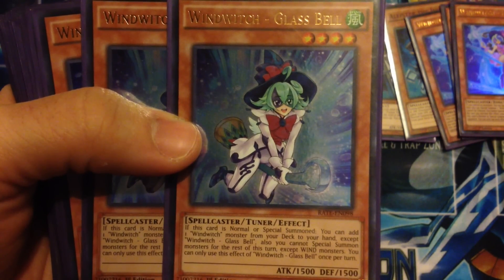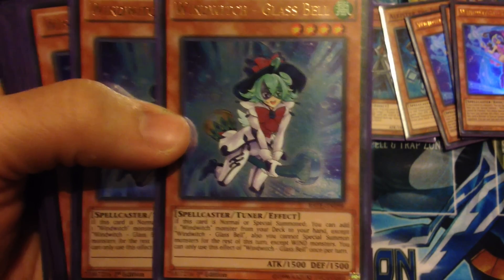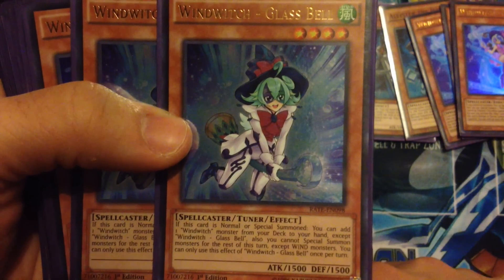Running two of the Glass Bell. If she's normal or special summoned, you can add a Wind Witch monster from your deck to your hand except for Wind Witch Glass Bell herself. Also you can't special summon monsters except for Wind monsters for the rest of the turn.